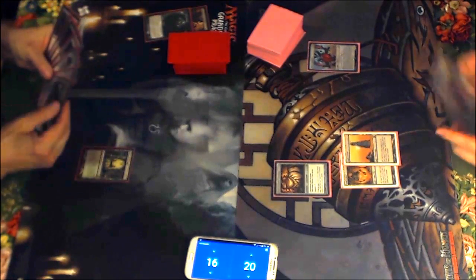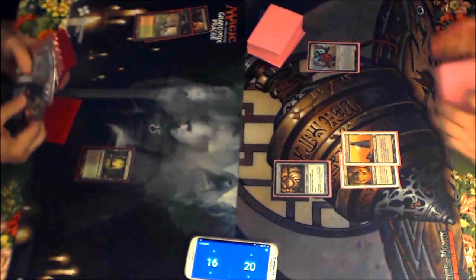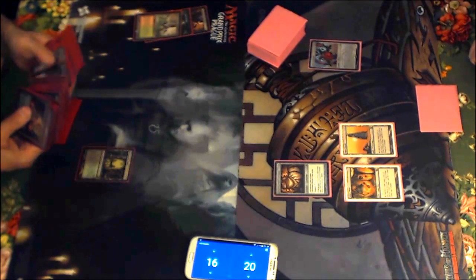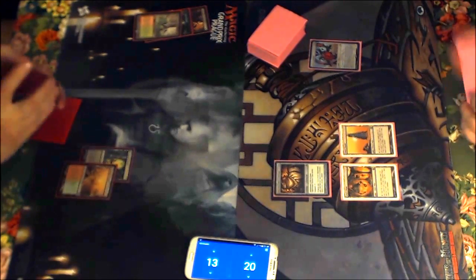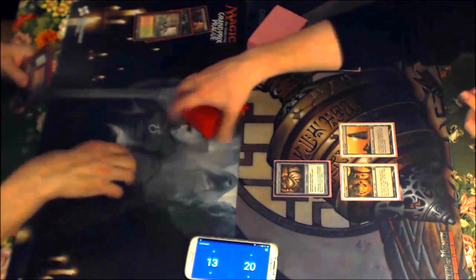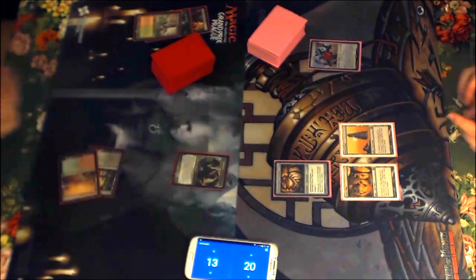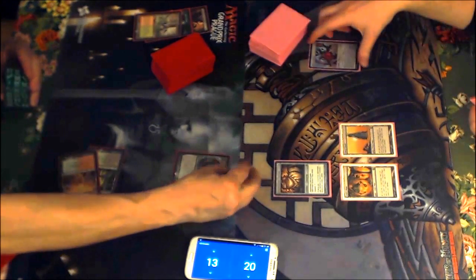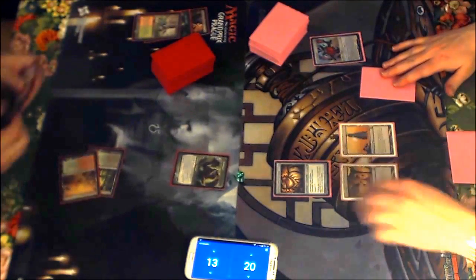He can cast Tarmogoyf here — it's going to be a 3/4 actually. One of the reasons I like the Jund version of the archetype a bit more than the Grixis one: with Grixis you get delve to power out Tasigur and Gurmag Angler, but then on every hand you pretty much have to have the delve to bring those out. The Goyf can still grow to 5/6, which is still crazy.